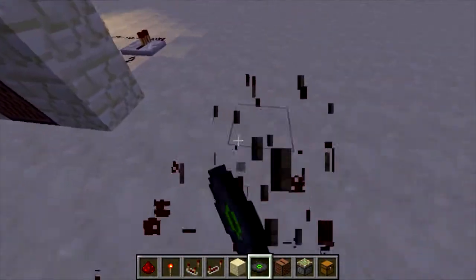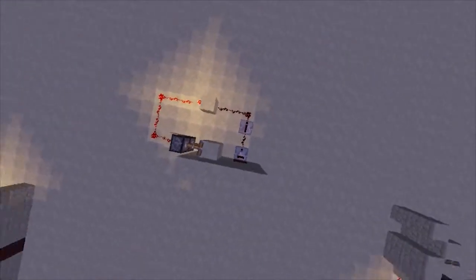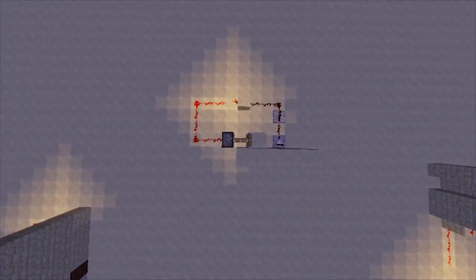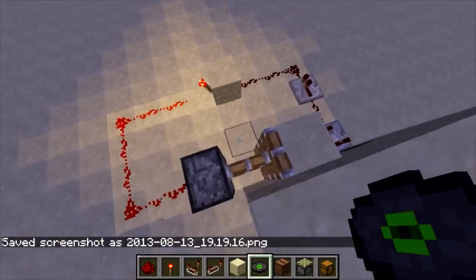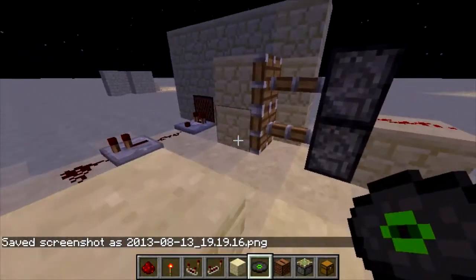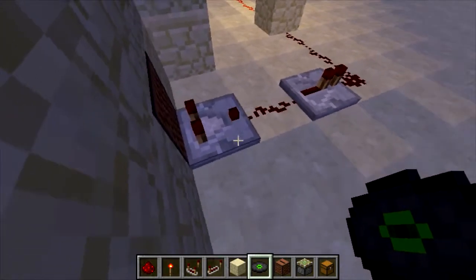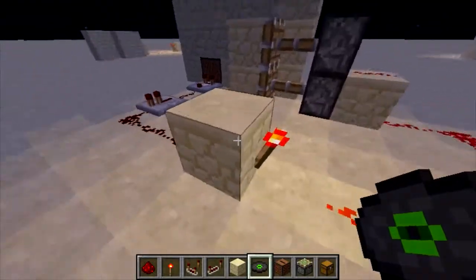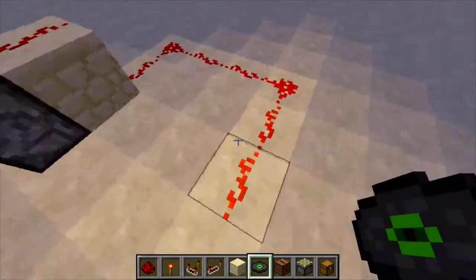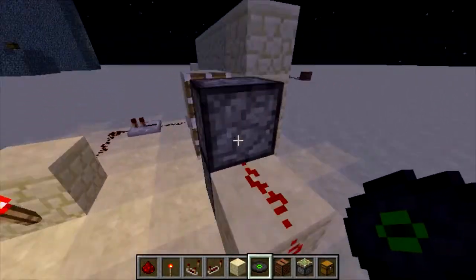This is how this entire circuit works. I'm going to go above and show you the circuit — the circuit will be on screen now in the corner. So this works by the jukebox being connected to a comparator, which then connects to a repeater, which goes around and hooks into this inverter.